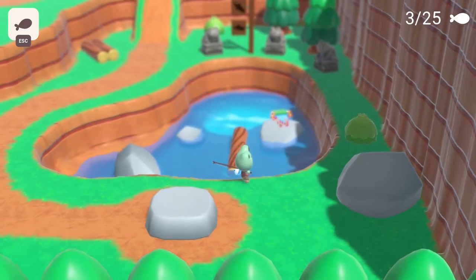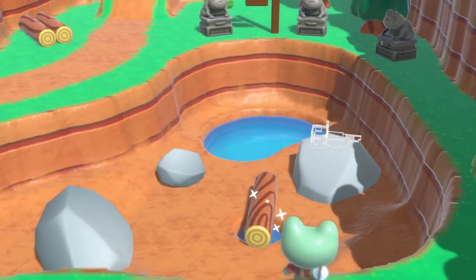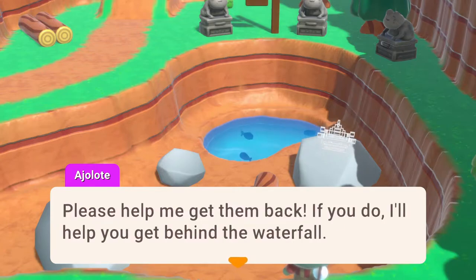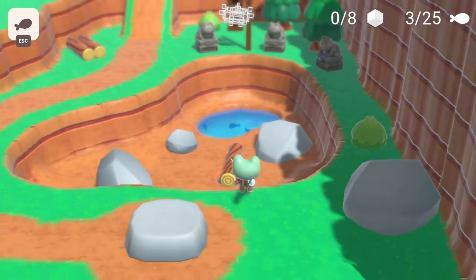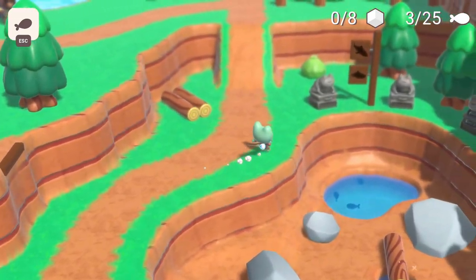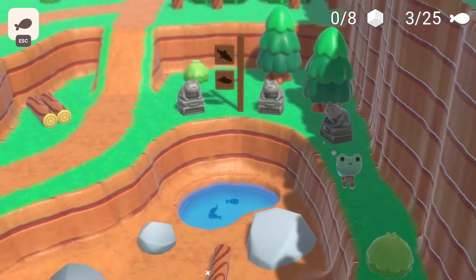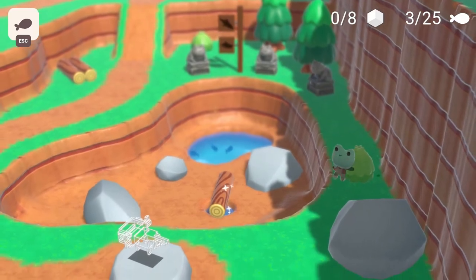Frog! A bit creature appears: 'Oh no, I lost my bits. Please help me get them back. If you do, I'll help you get behind the waterfall. I'll be waiting for you by the pond.' It looks like these bit creatures are a common thing in this game. It looks like I can't even get down there — maybe I have to help him first. Wait, can I fish from here? It looks like I can.